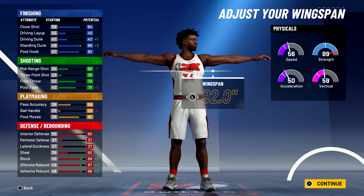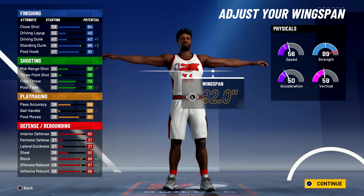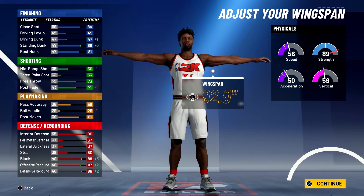At 99 overall, you'll have a close shot of 88, a 90 standing dunk, and an 85 post hook. For shooting you'll have a 54 mid-range shot, a 77 free throw, and a 75 post fade. For playmaking you'll have a 62 pass accuracy and an 85 post moves.